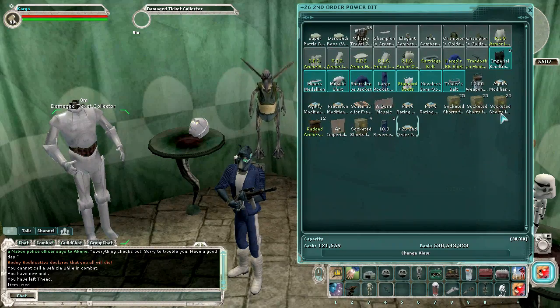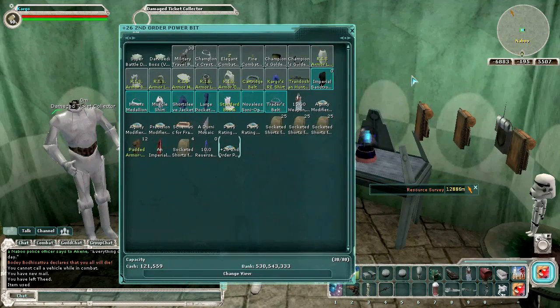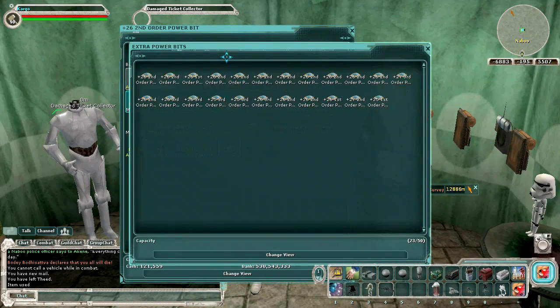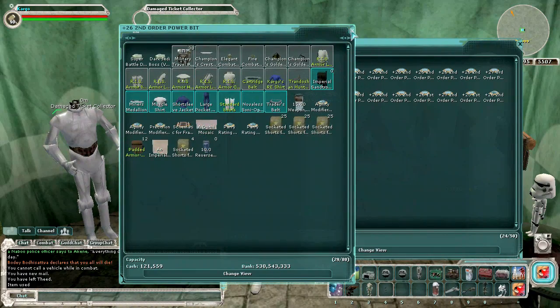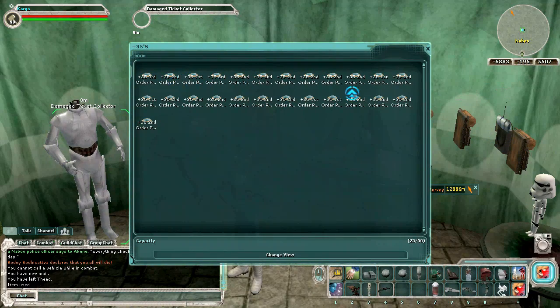You'll want plenty of junk, plenty of modded clothing, and a stockpile of cheap socketed clothing that you either buy, loot, or craft yourself — make them individually or from a factory. And I'm not kidding, you can make 35s — here are some 35s I've made myself.